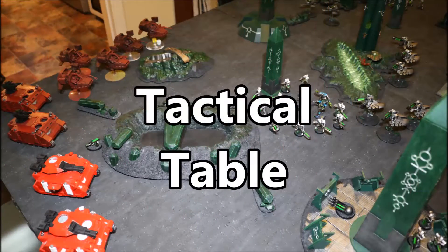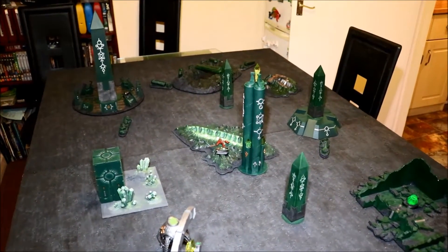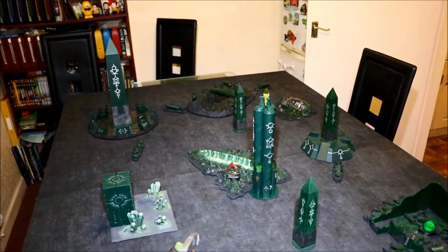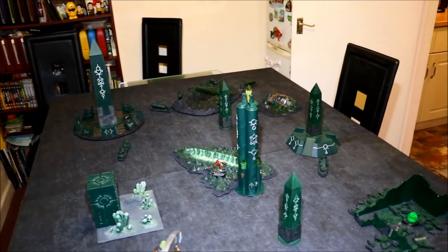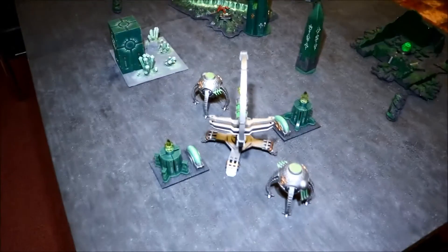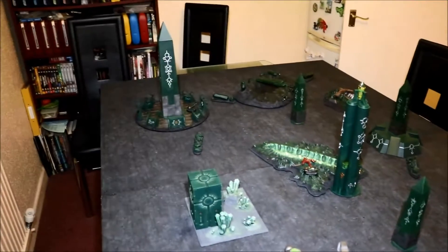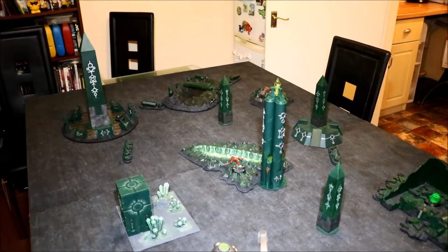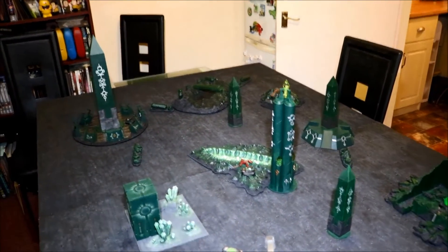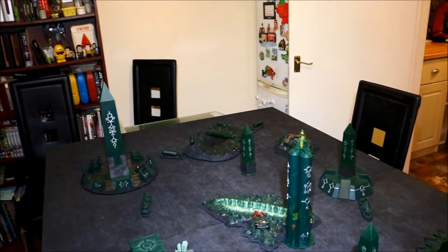Welcome to the tactical table — just a quick chat about the game. Four objectives were in play. My buddy won the roll to decide deployment, so he went in that corner, which meant I was in this corner with literally no objectives nearby. Everything was spread out quite heavily so I had a bit of a disadvantage from the beginning. Plus the Necron gun range of only 24 inches meant my buddy was castling up in the corner — it took me a good couple of turns to even be able to shoot him.